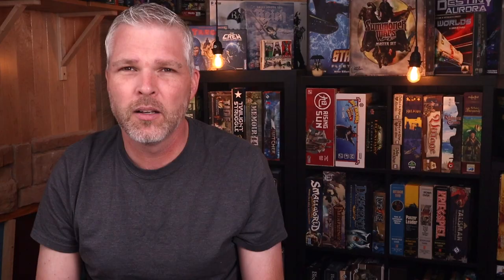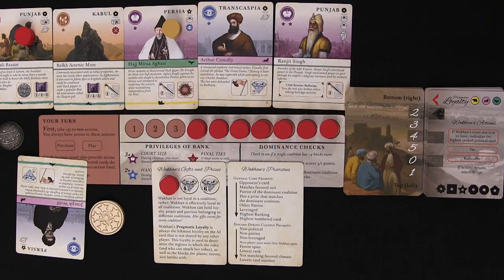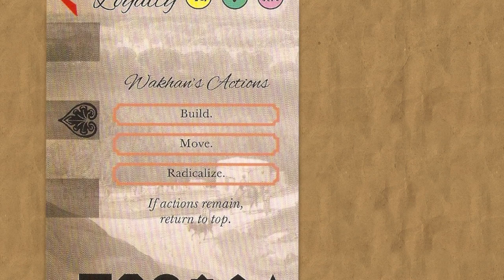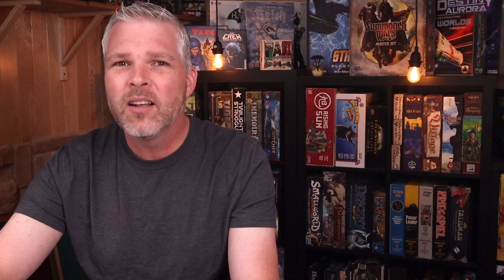The Wakhan differs from you in the way that she plays. Some things that are the same: the Wakhan has to have enough rupees to purchase cards from the market, pay bribes, and pay for actions. Dominance checks and scoring work the same for her as well. She gets two actions on each of her turn, and can take bonus actions from cards in her court that match the favored suit, just like you. Where she's different is that she uses an action called Radicalize, which combines the core actions of purchase and play into one action. This seems overpowered at first, but it balances out by some automated things she does that are maybe not quite as smart as what a human player would do.